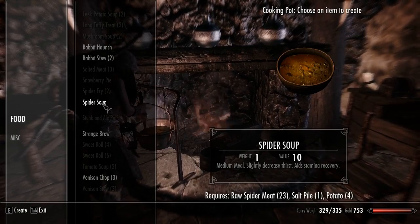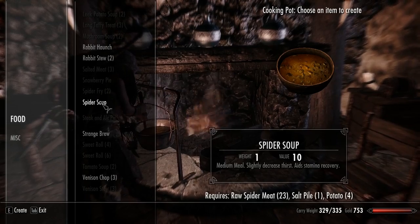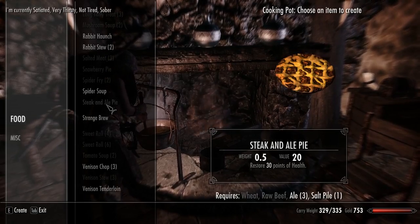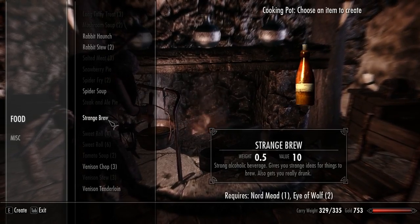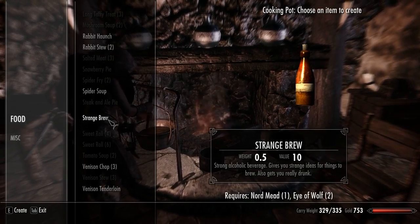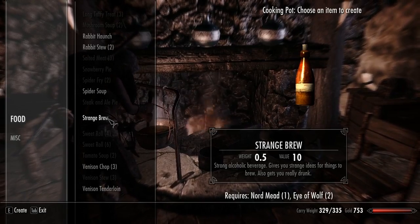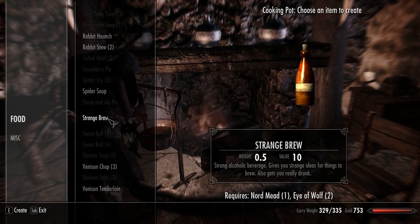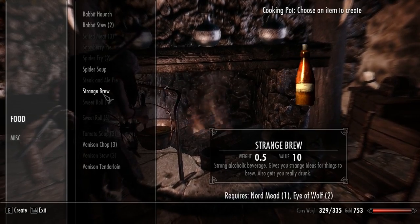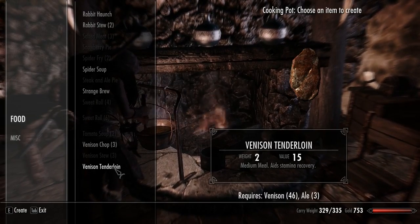One potato, one salt pile - so it's one spider, one salt, one potato. And look at this strange brew. Gives you strange ideas for things to brew, also gets you really drunk. An eye of wolf - I think that's also part of Hunterborn, because eye of wolf is one of the ingredients you can harvest from animals, wolf specifically. And venison tenderloin. Doesn't that sound good?